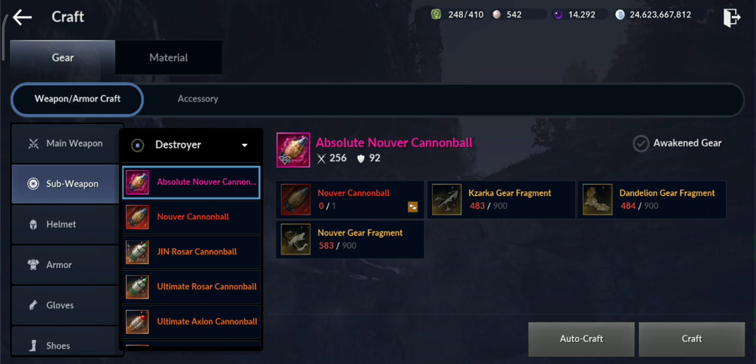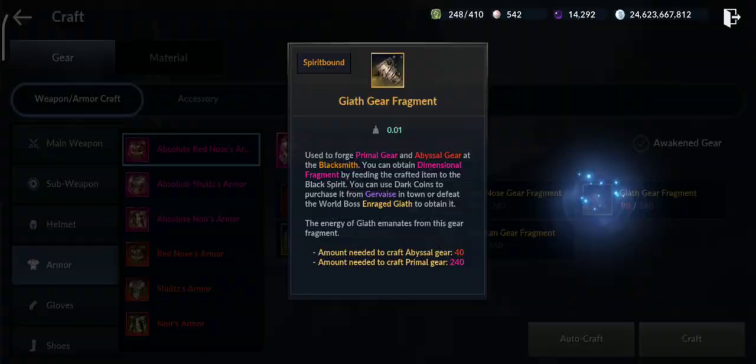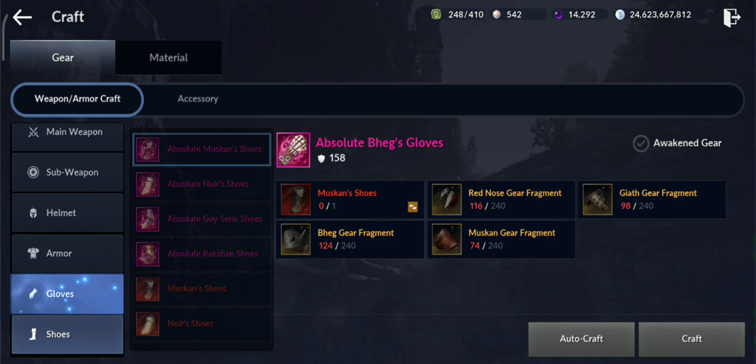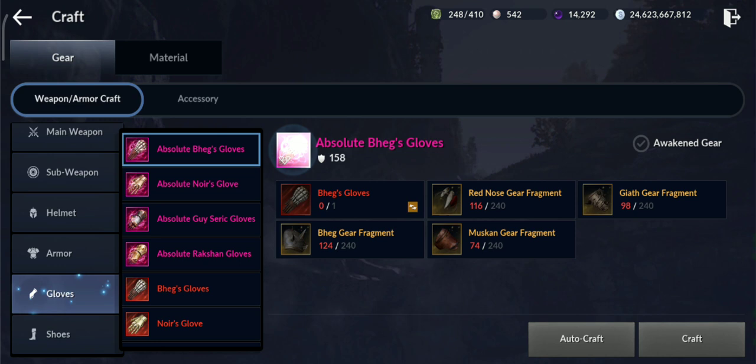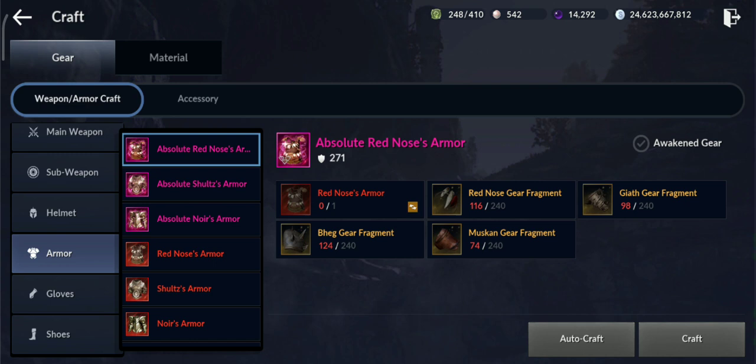For armor, you need 240 fragments multiplied by 4 — because there are four different fragment types — that's 960 fragments per armor piece, whether it's gloves or shoes. However, we got one piece for free from the Calpheon Ball event, so instead of four pieces we multiply by three: 3 multiplied by 960 equals 2880 armor fragments total.